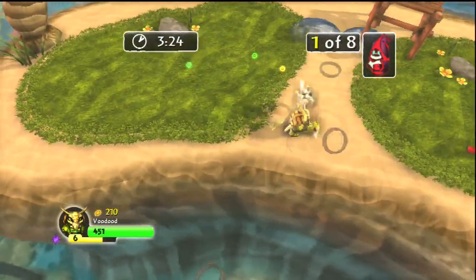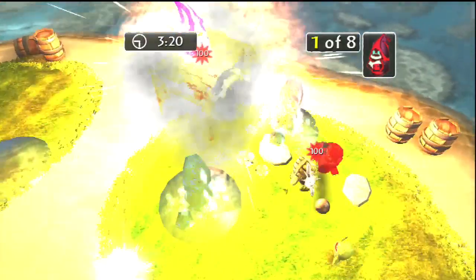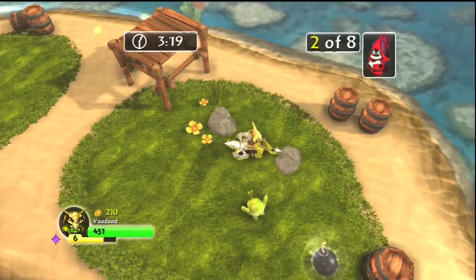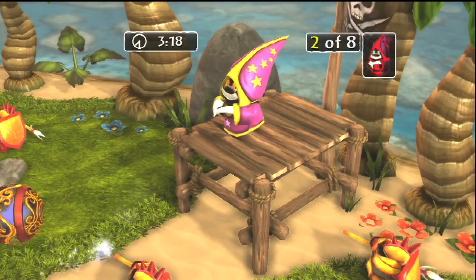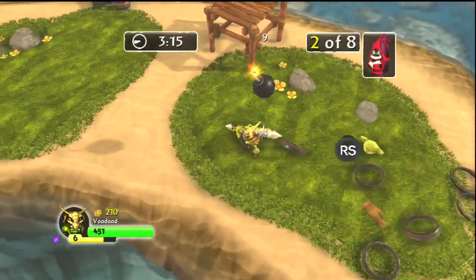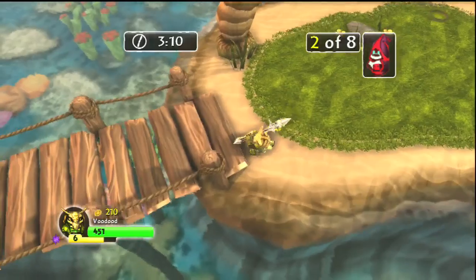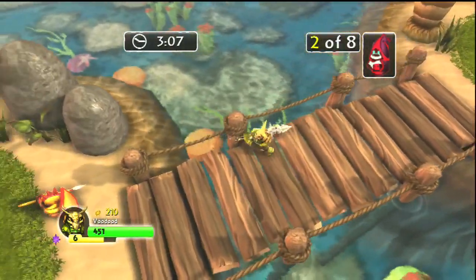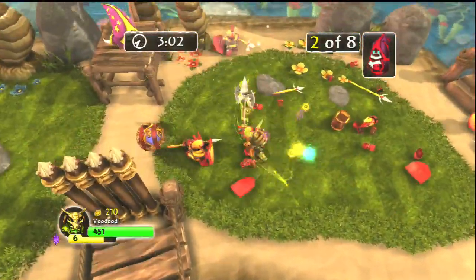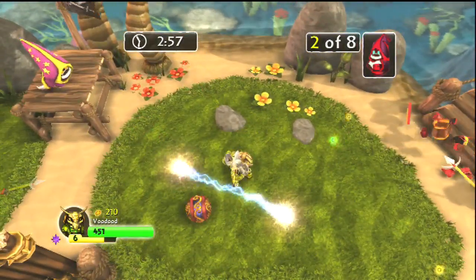Wow, this guy's dropping water bombs on me. Okay, let's run over here. Let's toss some bomb action of my own on you. Alright, two down, six to go. Choppy's hanging out there — oh, he's on me! I guess he's telling me I need to toss that. There's one of my combo moves that I can do there.